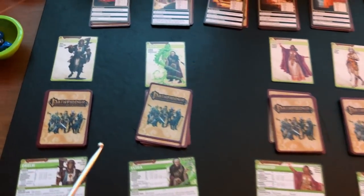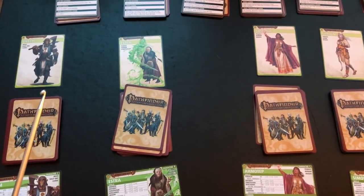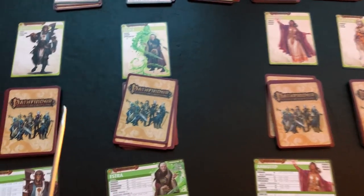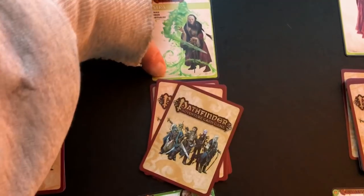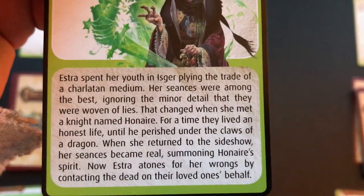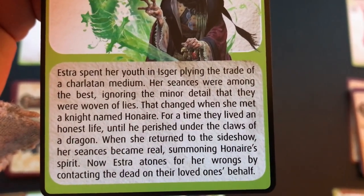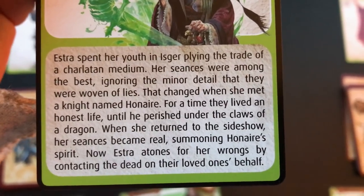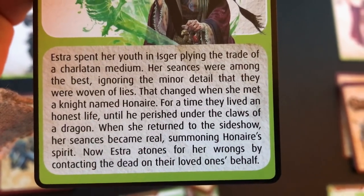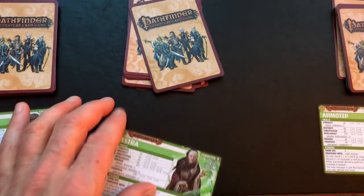I play in a limited space so it's going to get messy playing four characters. I did a little rearranging just to remind myself — part of the problem is remembering whose turn it is. I took a look and saw that initially I want to pair Estra with my strongest guy. Her description: spent her youth as a charlatan medium, her seances were among the best ignoring the minor detail that they were woven of lies.